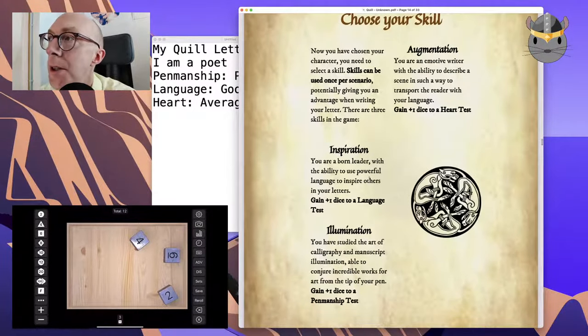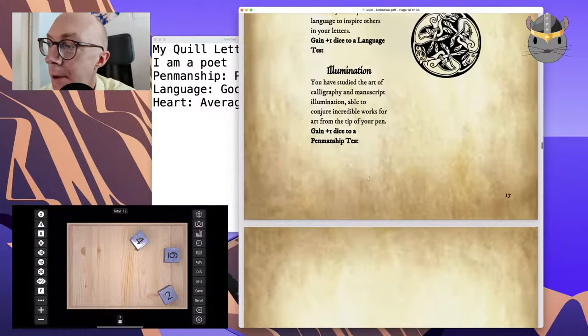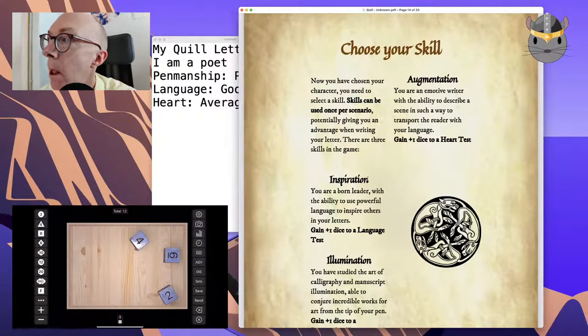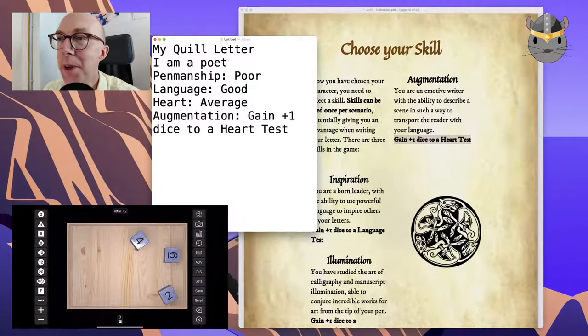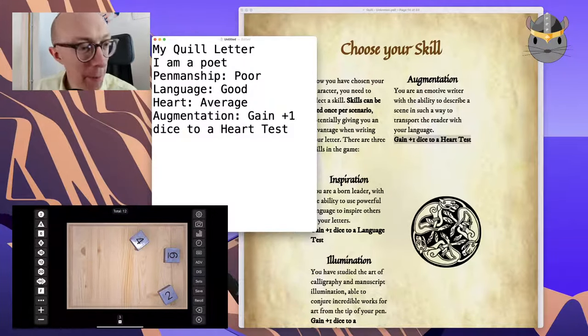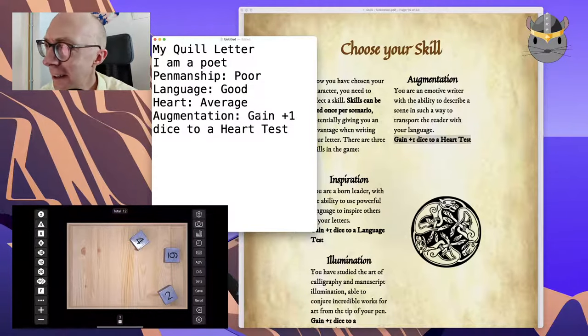Now we choose our skills. A poet is a master of language, able to create beauty with just a quill and a parchment — more concerned with words than how they are presented. Each character has a skill that can be used once per scenario. We have: born leader, illumination, augmentation. I like augmentation. I should probably be doing this on the iPad with an Apple Pencil instead, so I could do proper penmanship — but it's too late now.